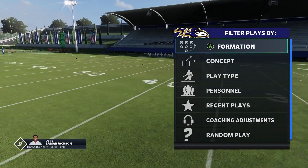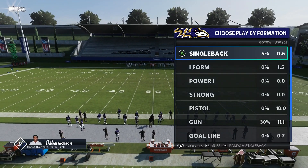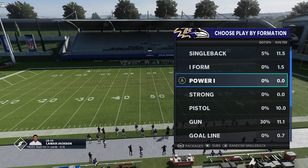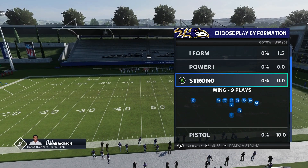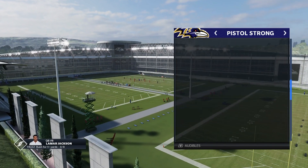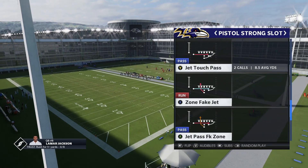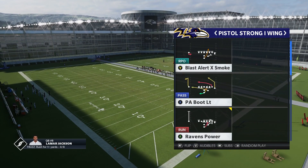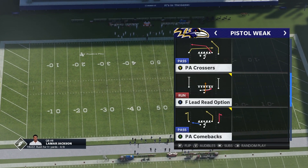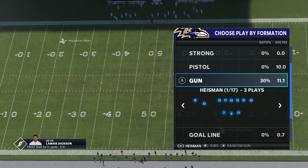First we're going to talk about a couple of quick honorable mentions and then we're going to get into the official top five. I always have to include the Ravens playbook somewhere, whether it's in the official top five or an honorable mention, just because it's a very unique playbook. You've got a lot of pistol stuff in this playbook with a ton of jet sweep passes, a lot of design QB runs, a lot of triple options, and things like that. It can be tough to defend if you utilize this playbook to its strengths, which is playing with a QB like a Lamar Jackson.